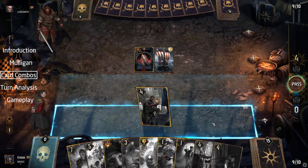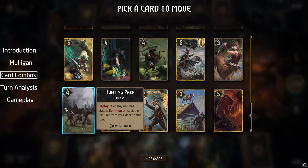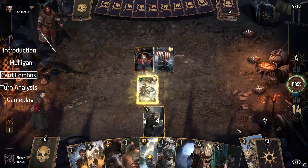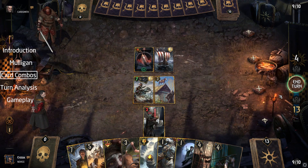Here are a few quick combo options you have. First up: Albrecht, Affen, and Roach — quite a strong combo, giving you the extra edge you need in a tight situation.